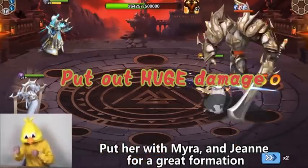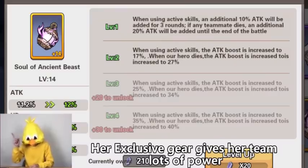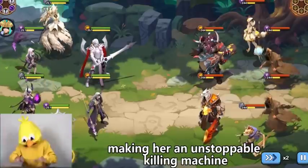Put her with Mira and Jian for a great formation that will let Raphael put out huge damage. Her exclusive gear gives the team lots of power, making her an unstoppable killing machine.